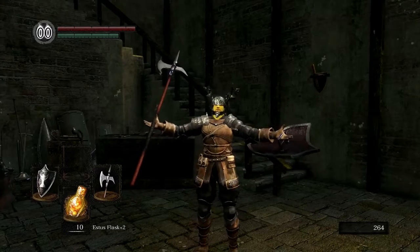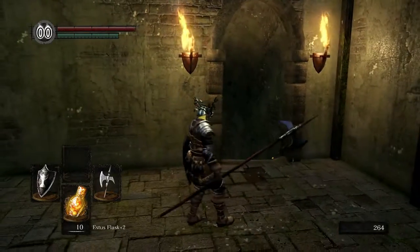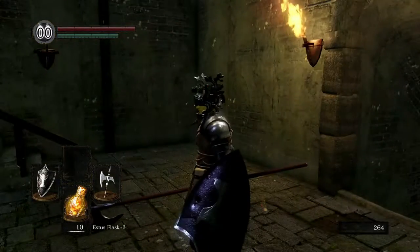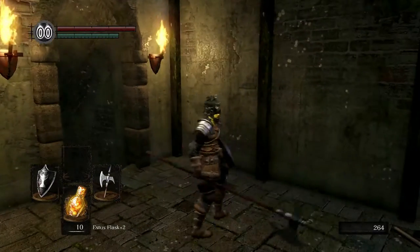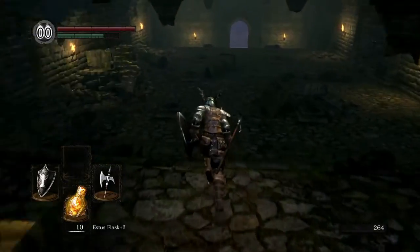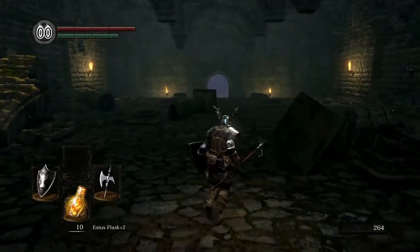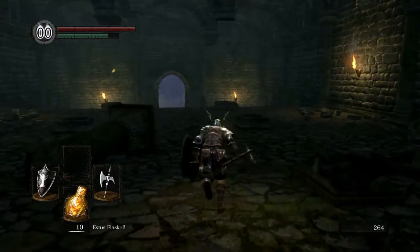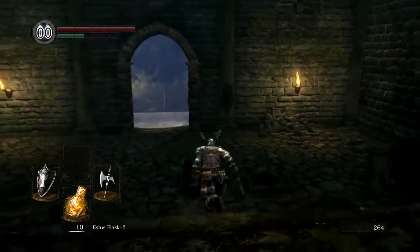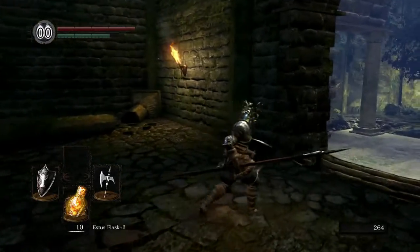Hello everyone! Welcome to part 6 of Let's Play Dark Souls. Here we are with Andre. Our build's looking a little different — I bought a new shield and I put on the helmet that we got from killing the gargoyles. We're gonna head down this way. The next area is through this door here, and this is kind of an optional area, so we're gonna just clear through it, grab all the useful items that we want, and come out stronger.